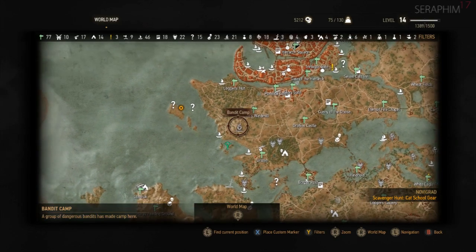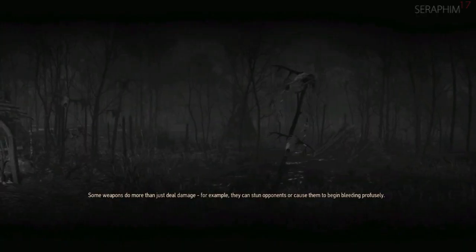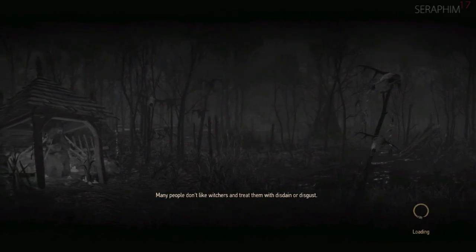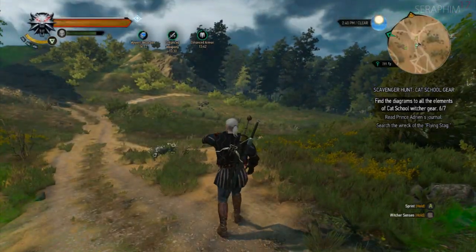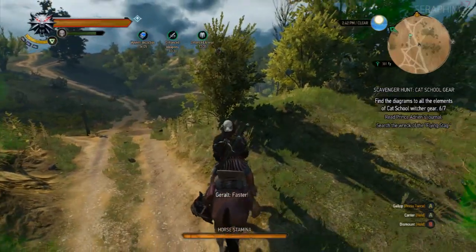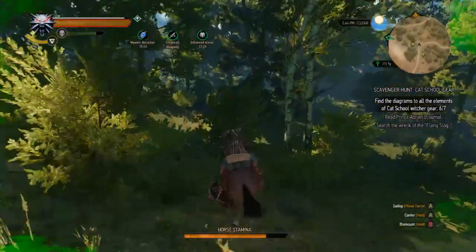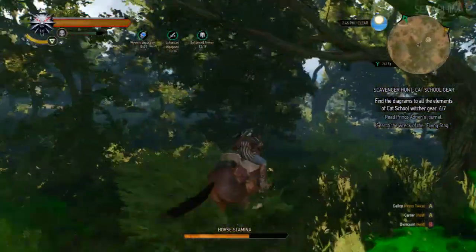Let's check what that is on our path. Now the worlds finish popping in — which I'm making jokes at the world popping in, but every single game that is open world in scale has this. They just hide it in varying degrees of success. So it's just one of those things — we need to go this way.